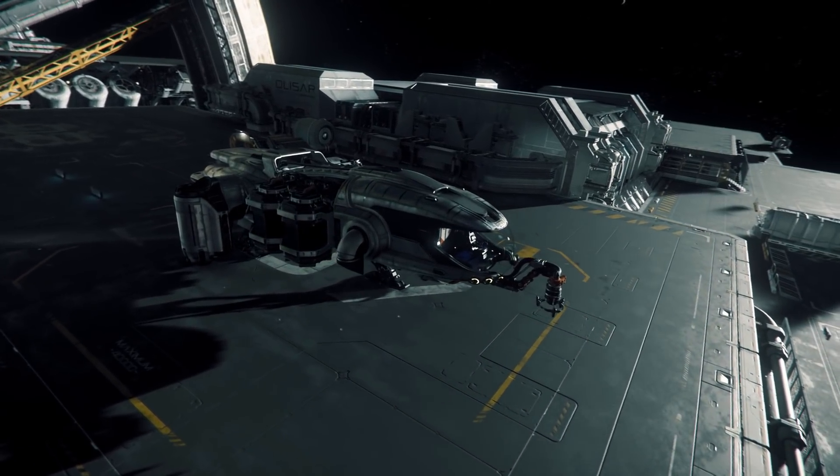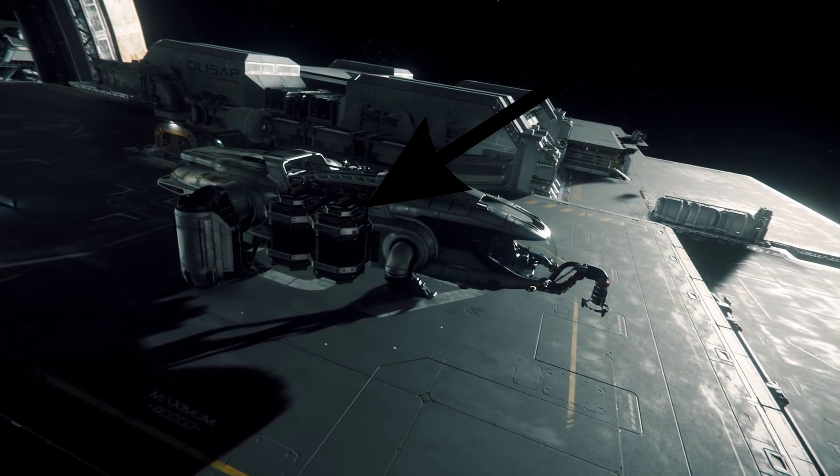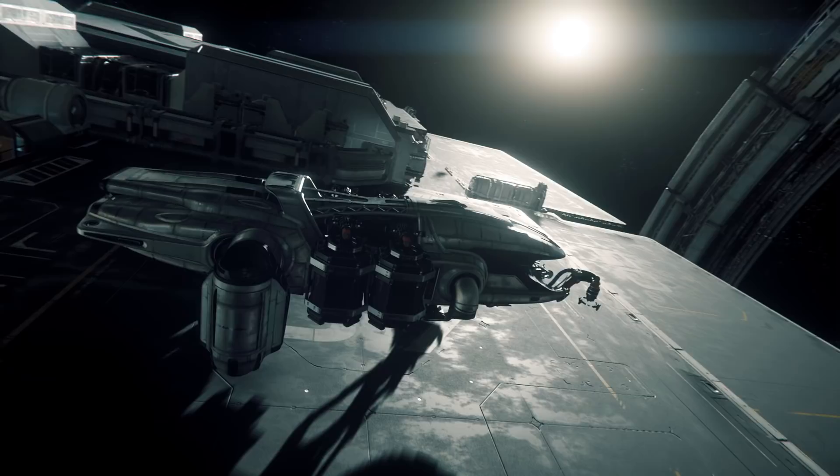The Misk Prospector is a ship made for one person. The ship currently holds 4 saddlebags, which each holds 8 SCU, which in total gives you 32 SCU of space.